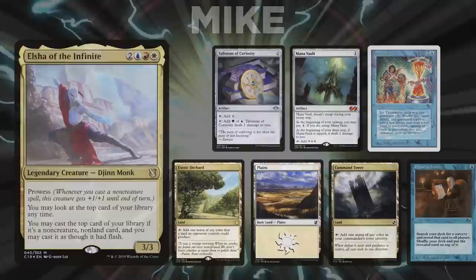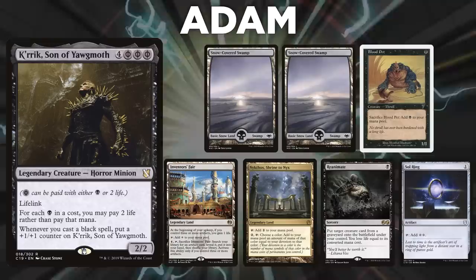Finally, we have Adam, piloting Kirit, son of Yawgmoth. Adam's opening hand contains two Snow-Covered Swamps, Blood Pet, Inventor's Fair, Reanimate, Sol Ring, and a Nykthos, Shrine to Nyx. Without further ado, let's kick off this manifestation of masochistic members marauding their magic mess.